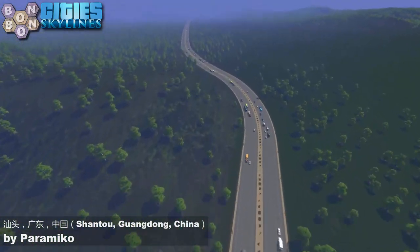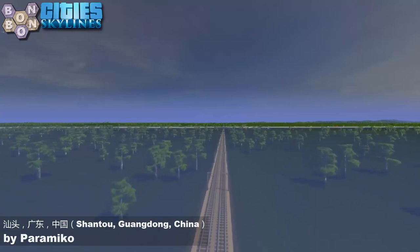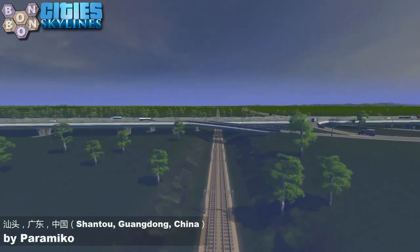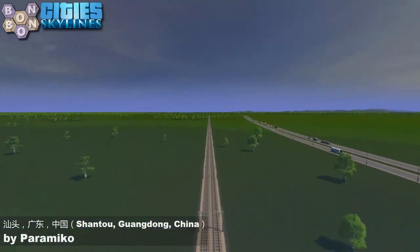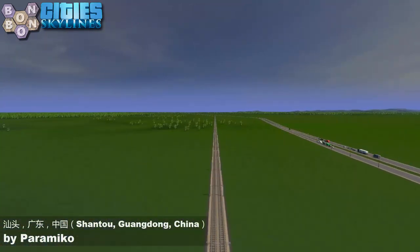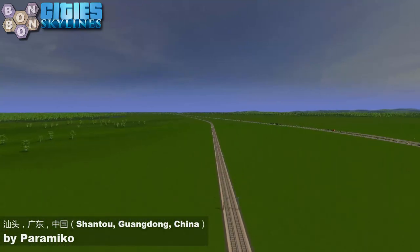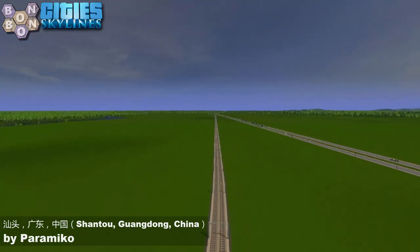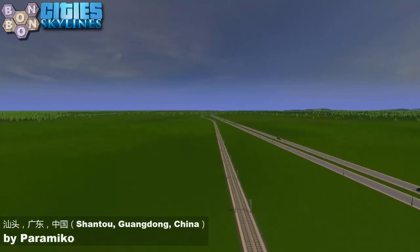We're heading off towards the fog. Let's do the rail. There's very flat land here based on the real life rail routes going into Shantao. There's not really too much to say about these rails - they're fine, absolutely fine. We're going to have a bit of boringness going on as this follows pretty much the same routes as the highway we came in on originally.